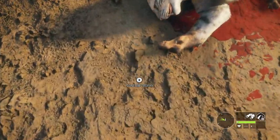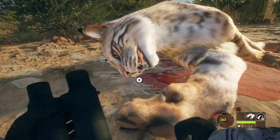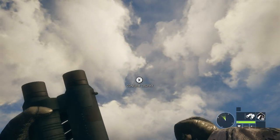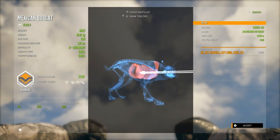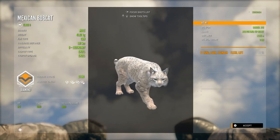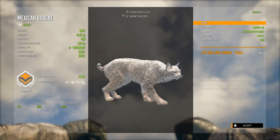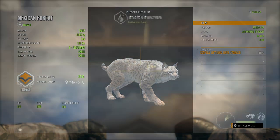This guy is the tan fur type and they are just so beautiful — such a fantastic model in the game. Picking him up he is a diamond at 27.90, and you can see the shot placement I was really happy with. I was nervous about going for that shot but it paid off really well. As a result we have a really beautiful diamond tan bobcat for the trophy lodge.